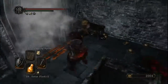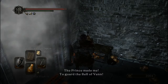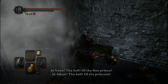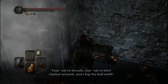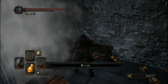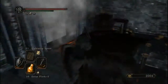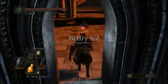Luckily, for whatever reason, Belfry Sol's not as bad. 'Turn to shreds, turn to bits, cover around and ring the bell swift. We've been ringing this bell forever, we have.' That's kind of the general gist of these guys' dialogue. I should have come up and talked to this one because you've actually got safe time to talk to him. Obviously I can't be invaded in this room — it's before the fog wall.